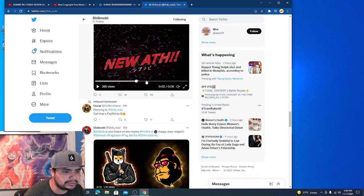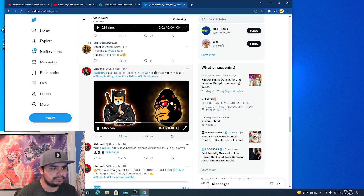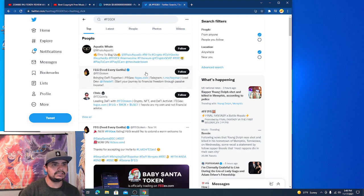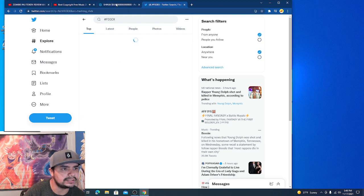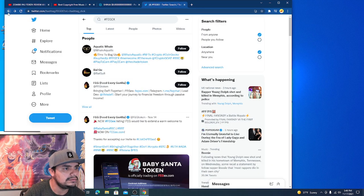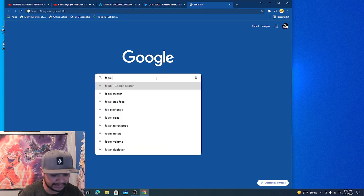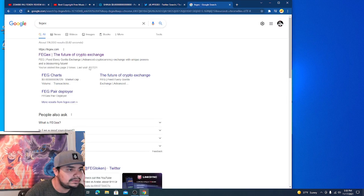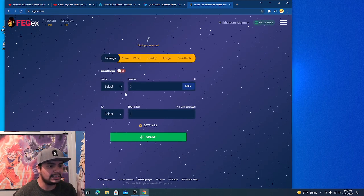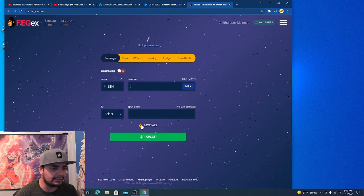You can buy this token on Shiba Swap, you can also buy it on FegX. If you go on your browser and search FegX, check it out — 'the future of crypto.' You connect your wallet and then you can buy it. You have to use Ethereum though right now.